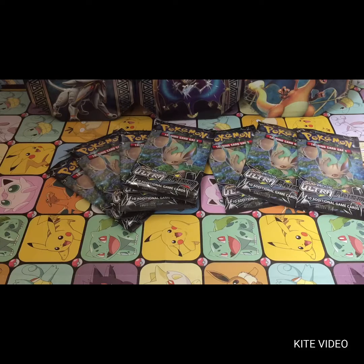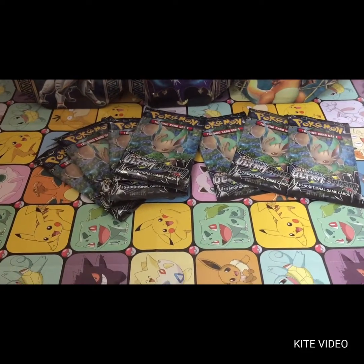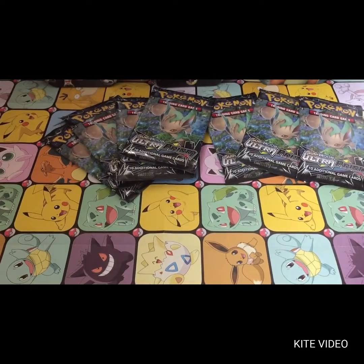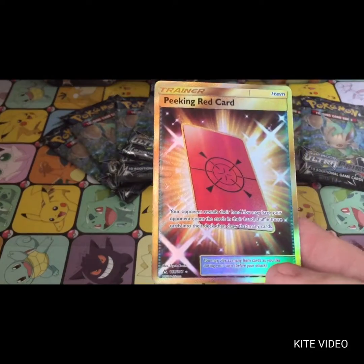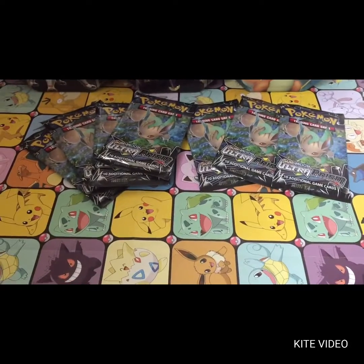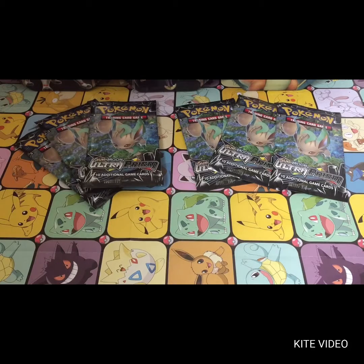Welcome back to AJ's Pokemon Openings. This is the final day of the Ultra Prism Bender. We will be finishing off with 7 Ultra Prism Booster Packs. If you watched yesterday's video, you would have seen us pull the Peking Red card — Secret Rare — and we also got the Cyrus Prism card. Stick around to the end of the video, guys — we will be giving away all 7 codes. Leave a comment as always on what your favourite pulls from these openings are.